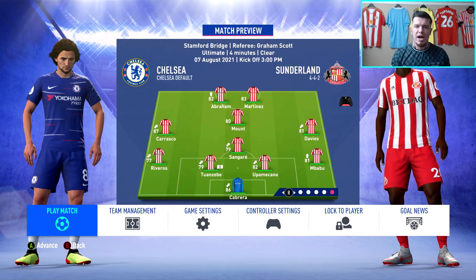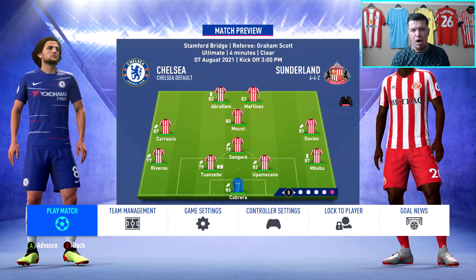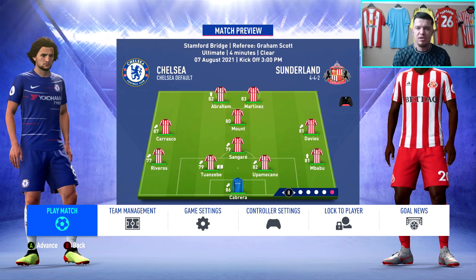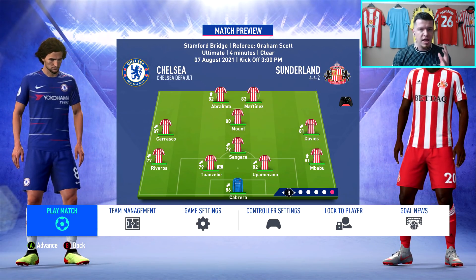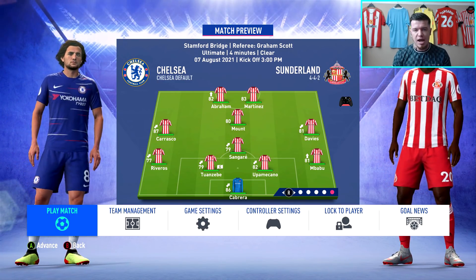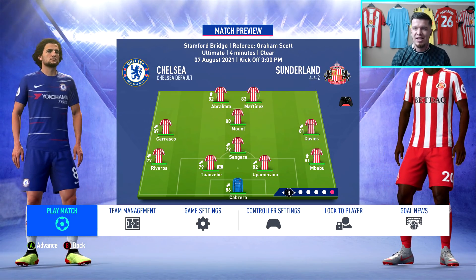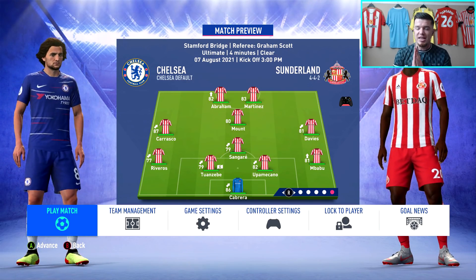This is the team we're going to go with — the wide Diamond. We have Cabrera in goal, Riveros, Twanziby, Upamecano and Mbabu across the back. Sangari as the lone CDM because he's the biggest, strongest CDM — he's 6'3", just a big brick outhouse. On the left we have Carrasco, on the right Davies, as the CAM we have Mason Mount, and up top I'm partnering Tammy Abraham and new player Josef Martinez. We have a really strong bench as well, including Morelos and Dennis.